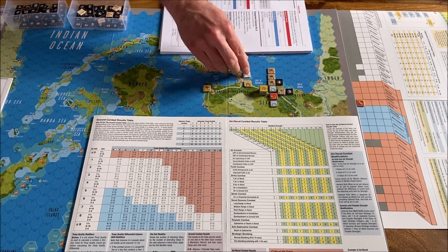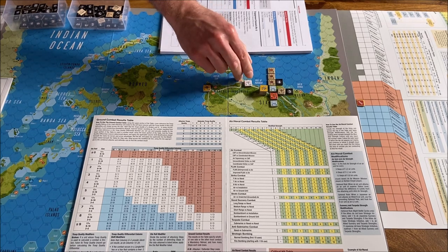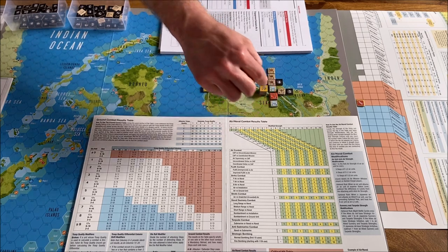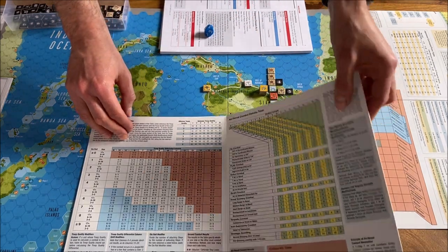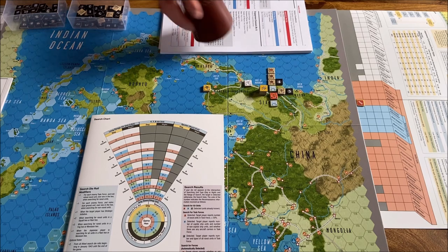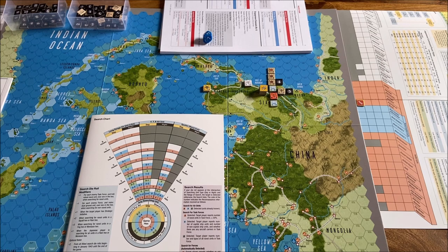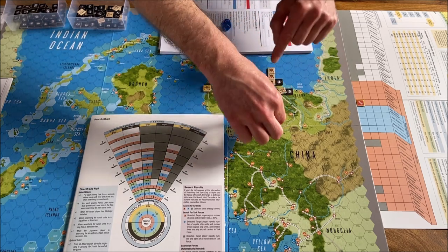Now what shall we do with the other plane? We'll try to catch those planes with a full-strength unit. We have a range of eight, so we go four hexes without passing through any hex with enemy units. We don't want to be detected. As we enter the hex we roll for search — zero to five means detection. We rolled three, so they will be spotted. Not only spotted — those planes will be alerted, so we won't catch them on the ground and won't be able to strafe them.